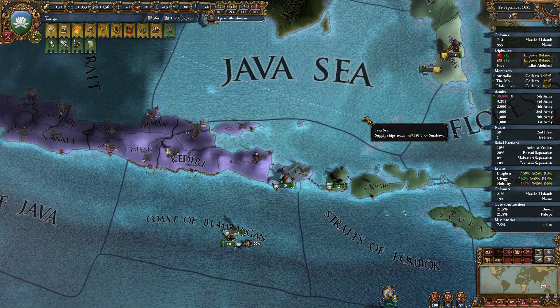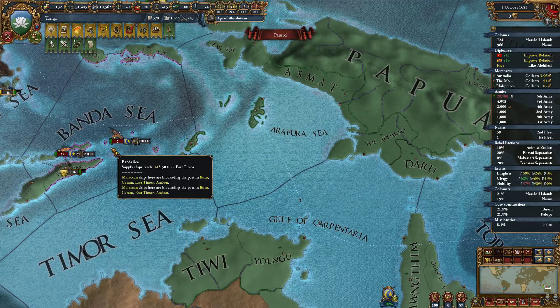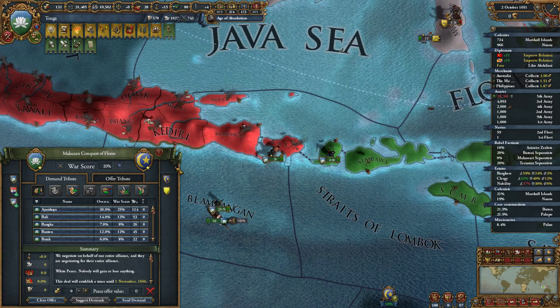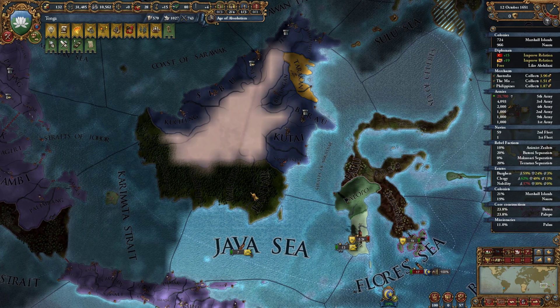Let the invasion begin. Wait, why did we drop down to 10% war score? I think it's just because of the blockade. We currently have 10 war score. Hypothetically, how many more reasons to a white peace? 20. Sounds good.